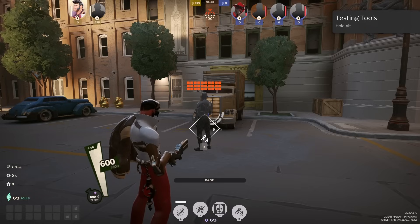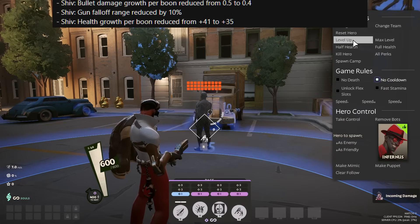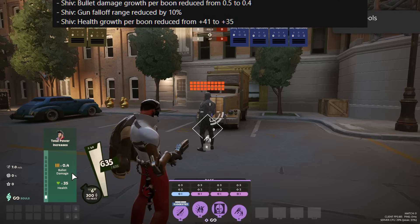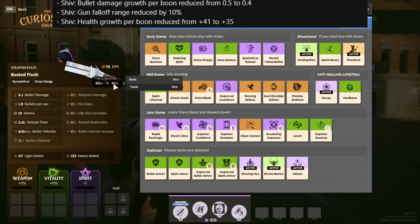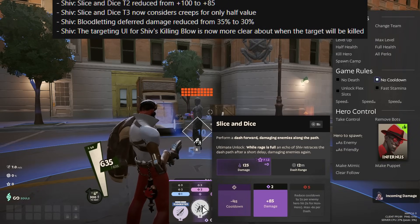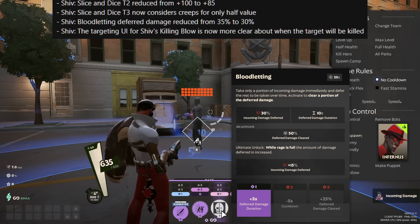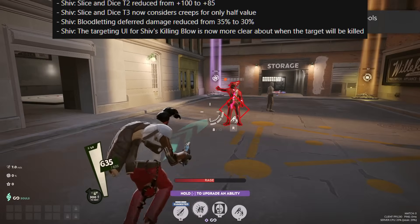Shiv gets a very tiny buff and then a ton of nerfs. Part of his code was being considered a headshot, so that's fixed now. In return, his bullet damage growth per boon is reduced from 0.5 to 0.4, which is quite a significant decrease. Along with that, his health per boon is reduced from 41 to 35, and his gun falloff range is reduced by 10%. The Slice and Dice base damage increase on the tier 2 is reduced from 100 to 85 — consider that this also affects the echo, so this is quite impactful. The cooldown reduction on the tier 3 only considers creeps for half their value. The deferred damage on Bloodletting is reduced from 35% to 30%. The targeting UI for Shiv's Killing Blow is a lot more clear now — it's very obvious visually that this is execute range.